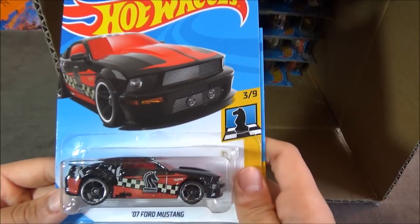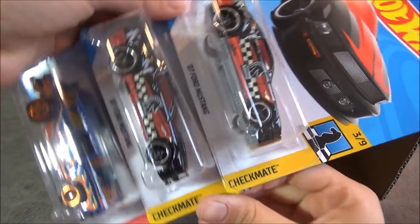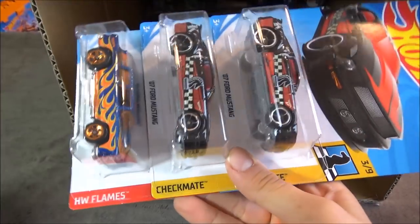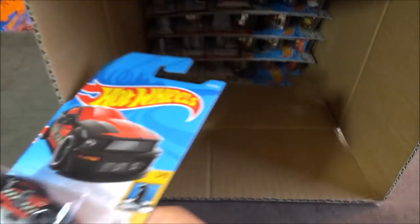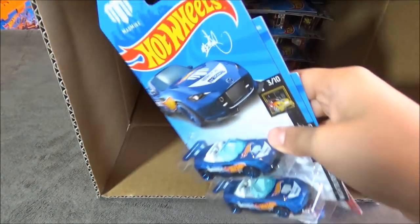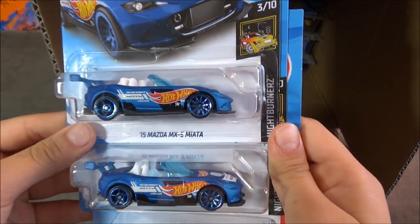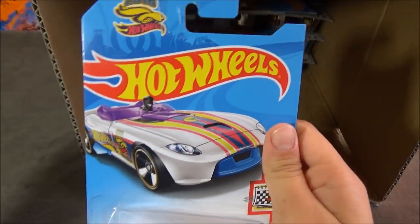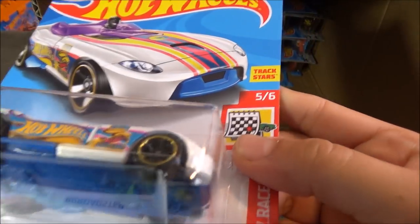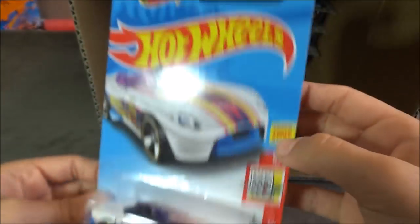Next cars are the 07 Ford Mustang — two of those from the Checkmate series — and a classic 55 Nomad from the Hot Wheels Flame series. After that we have two 15 Mazda MX-5 Miatas and the Roadster, which is the treasure hunt of the case. You can see it right there with no number.